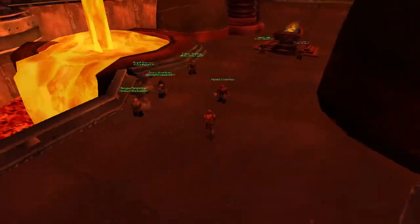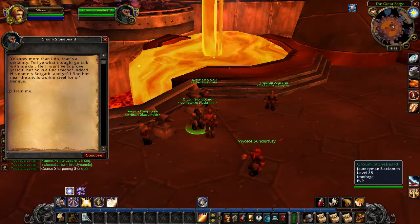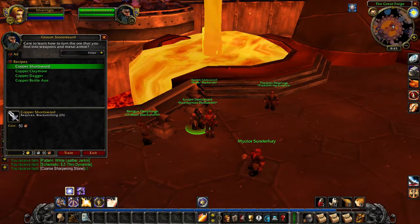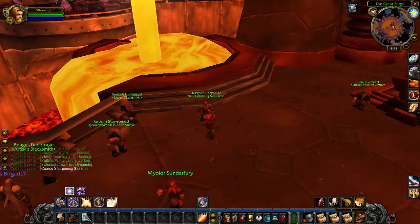You can check my mining guide which is in the channel right now — the link is in the description. I'm going to mention a few basic things before showing you the fastest way to level up your skill. First, you need the blacksmith hammer to craft items; you can get it from the forge — there is always a vendor NPC you can buy it from.